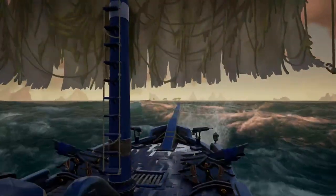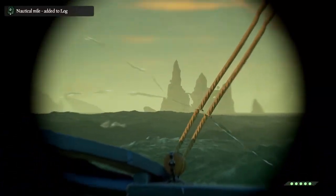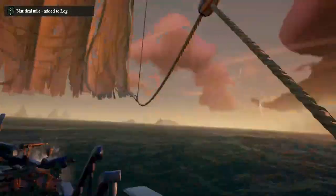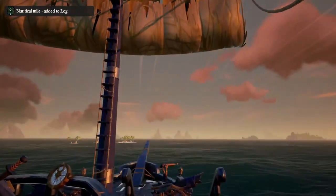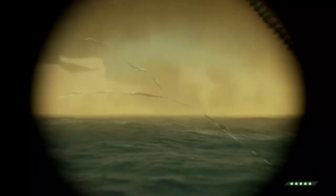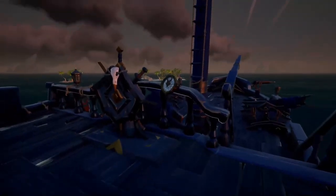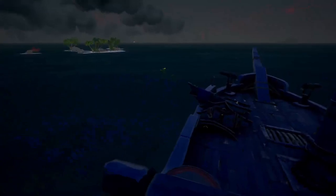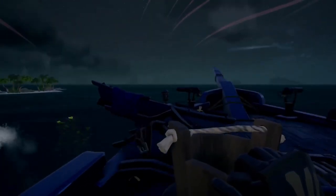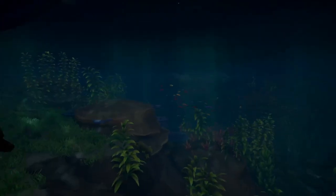We've officially made it. You can see the little island right there - that's going to be Crook's Hollow, and right there is the other island. There's going to be a fortress to the left and the Fort of the Damned to the right. This is relatively where you want to be - raise your sails all the way. You don't have to anchor; just raise your sails because the wreck is just underneath. Jump in the water and look around - there it is!